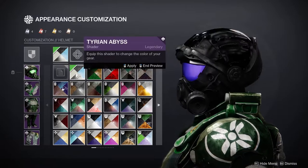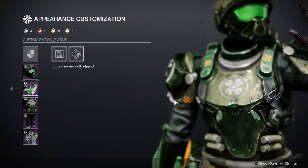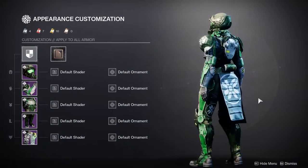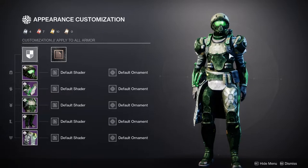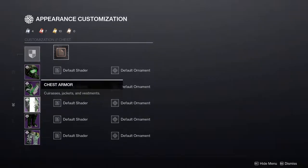For me, the helmet is the best piece. As for the arms, they're good if you're trying to go for a minimal armor look because the armor looks really small. I haven't seen it on a male Titan, but if you're going for a minimalistic look, this is going to be really good.